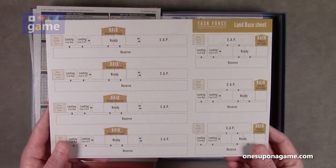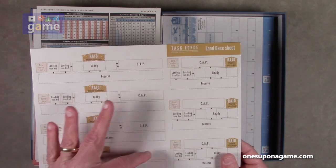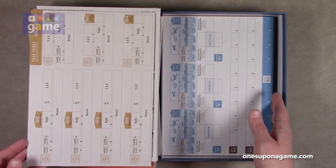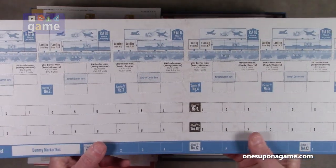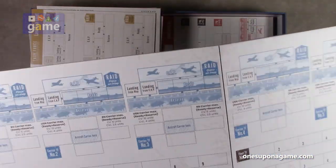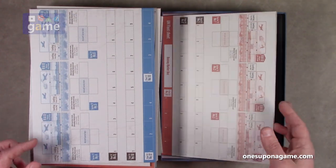Then we've got our land base sheet — a sideboard that's one-sided, used for doing different raids. These are identical charts. We've got the base marker for the map. Then there's a mounted fleet sheet — the US Navy fleet sheet and a nice thick mounted map. They add decorative graphics on the back to give it a clean professional look. Task force slots number one through 13 are built here, with dummy markers. And we've got one for the Imperial Japanese Navy as well.